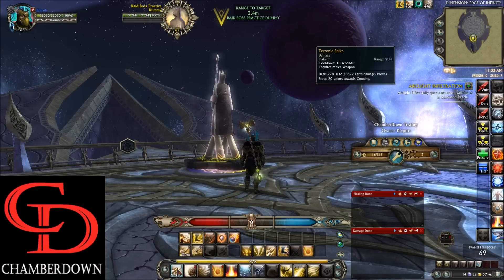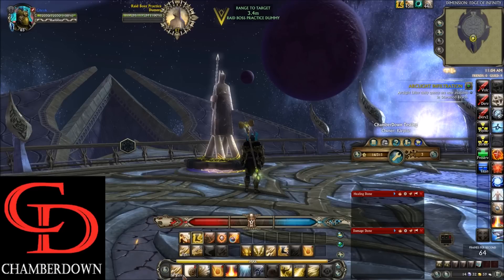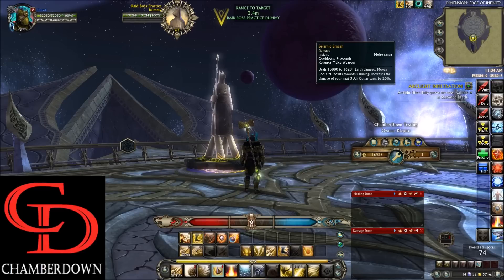Moving to the main bar, we have the Spam macro with all your Earth abilities. The main premise of this build is using an Earth ability and then one of your Air abilities back and forth — similar to Shaman. You use an Earth ability with Lashing Wind to build Fury, or an Earth ability with Air Cutter to build Cunning. On the 4 key we have Seismic Smash, which increases the next three Air Cutters' damage by 20%.